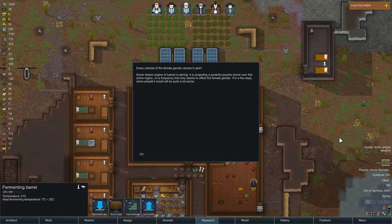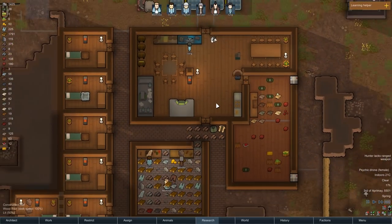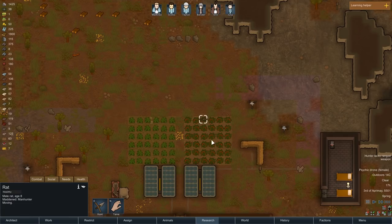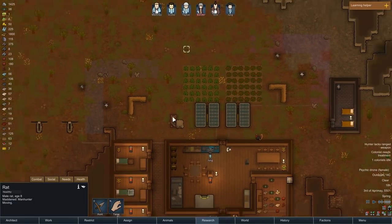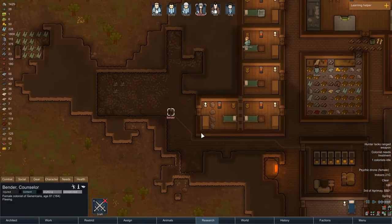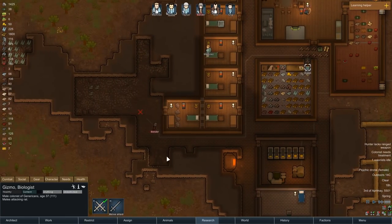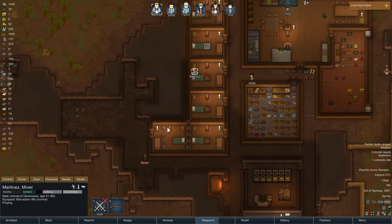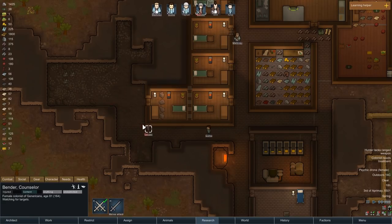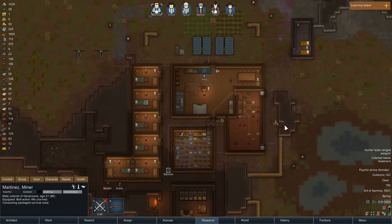Psychic drone's gone off. Colonists of the female gender are in pain — pretty much identical to what we had previously, just female rather than male. So they'll have a minus 15. And also a mad animal rat. Not even going to bother with that one. Collins needs treatment because the rat's attacking and they're going very slow. Gizmo, melee attack rat please. Martinez, melee attack rat. Bender's just running away — just kill the rat. There you go. Done. Dealt with.